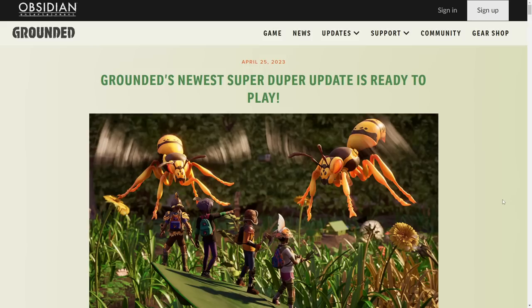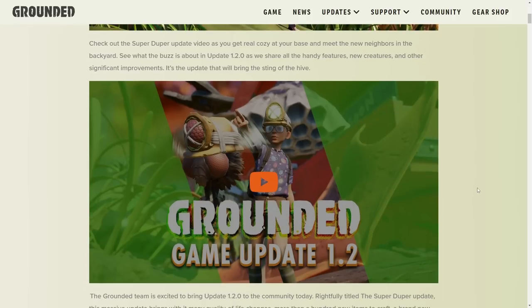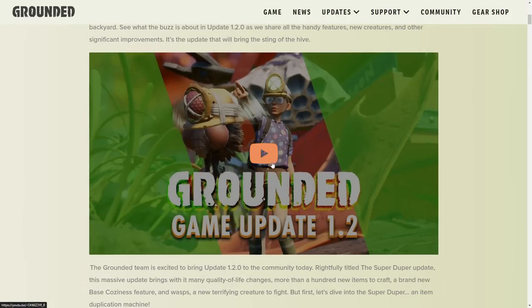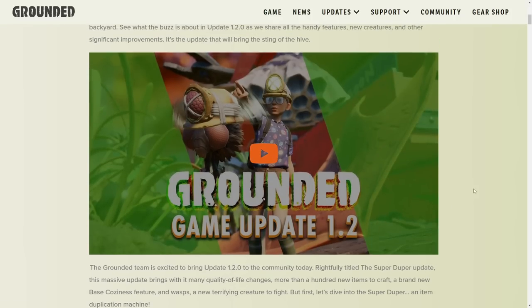The 1.2 update for Grounded has just released — the Super Duper update. The developers posted about it on their website and there's also a video. This update features new creatures, new achievements, lots of new building pieces, and a new boss. We'll go through everything that was added.